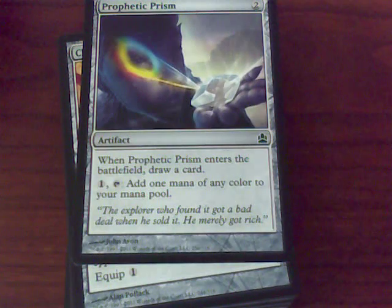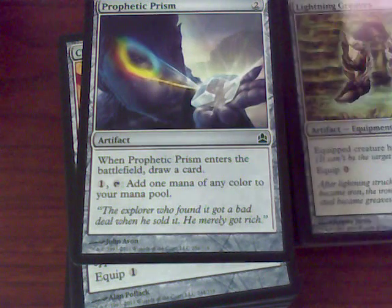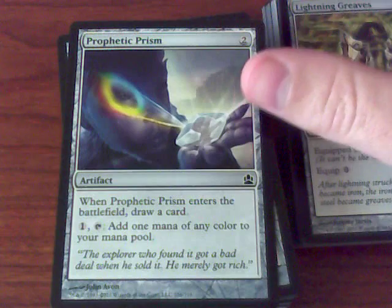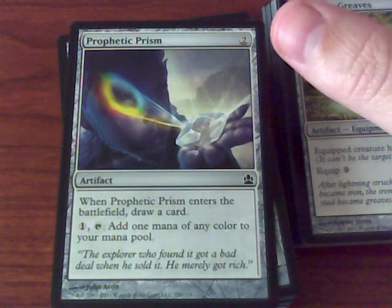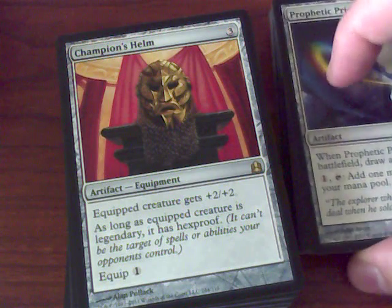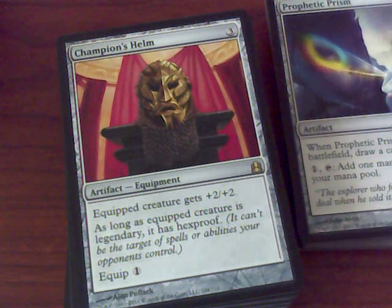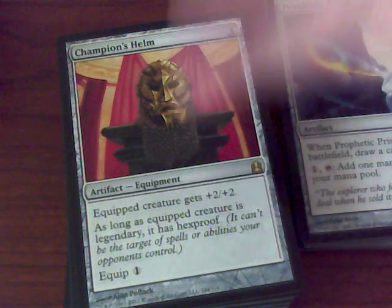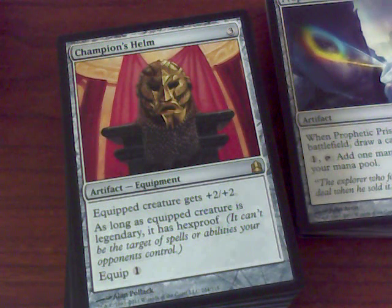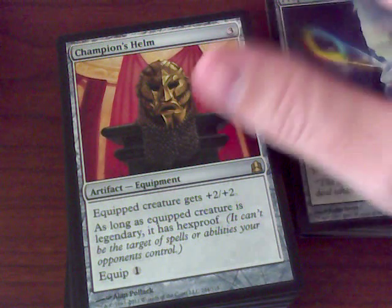I do like the 2012 Hexproof Lightning Greaves, because sometimes you do want to Brion Stoutarm — Fling — your own guy. This is a case of mana filtering to get you a color that you need, but it does have the added benefit of drawing you a card. I believe this is unique to the Commander set, which introduces the new keyword Trollhide — which is Hexproof. As long as the creature is legendary, it has Hexproof.